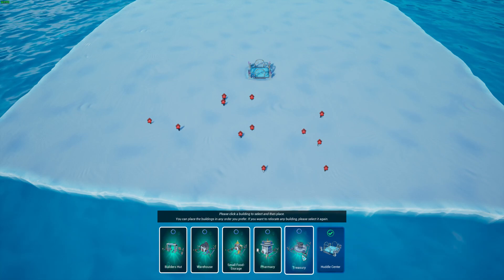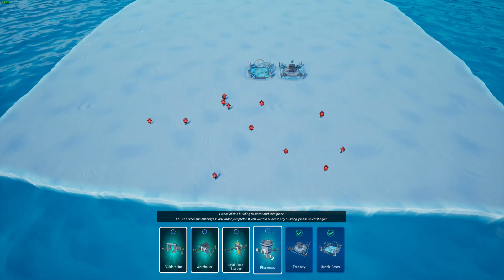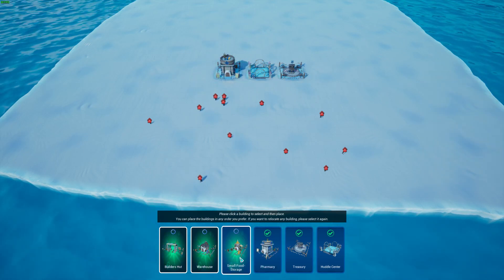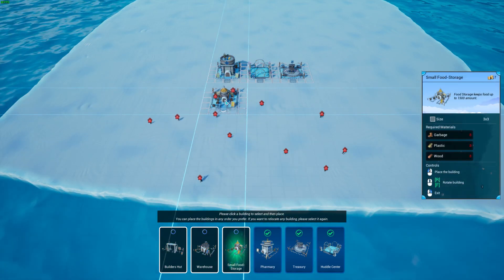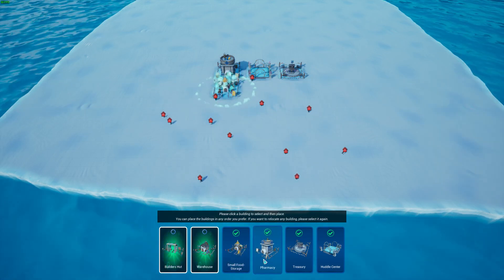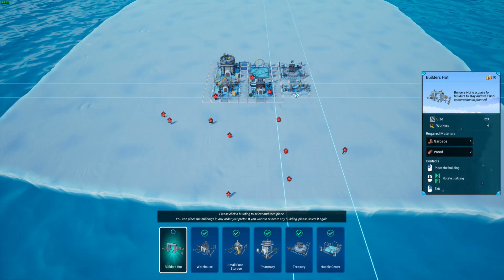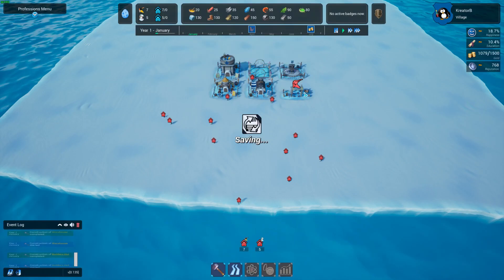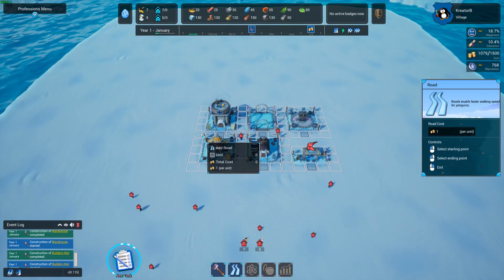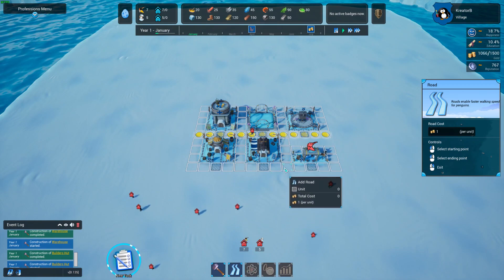A treasury would go next to this, and a pharmacy next to that. Now what I want to do is just place a few roads. There you go.